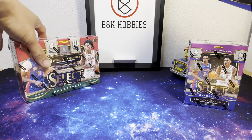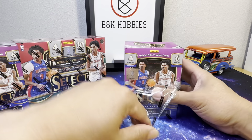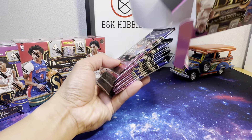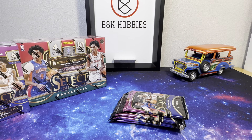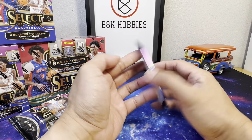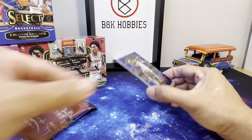Let's open the blaster boxes first. For anything else, guys, you can click the subscribe button, comment, and like this video — it will be appreciated. So these will probably just be parallels with a green-colored version; the types of cards will be the same. Alright, let's start the first pack — can we get a Wemby? Let's find out!